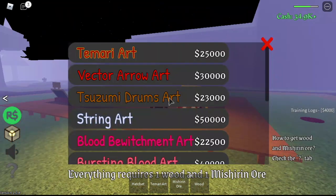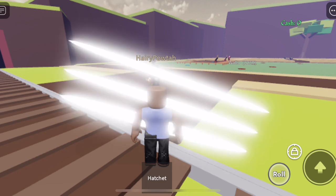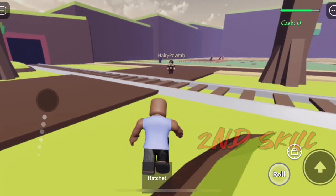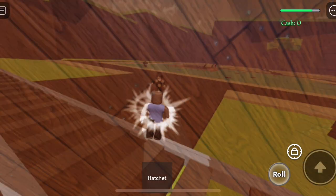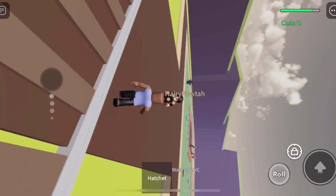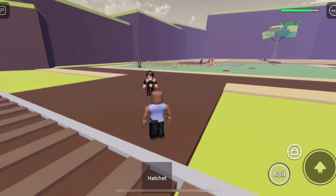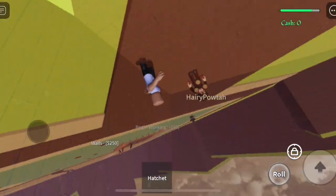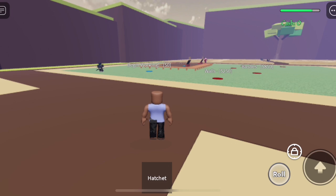Next up, we have the Chizumi Drums Art for 23,000 cash. This one's the coolest for me. For the second skill, if you get hit by it, your world will be turned sideways — even if you walk, it's disorienting. So cool, I really love this skill. Just a warning: you might get dizzy. What if this is faster and you have astigmatism like me? But anyway, that's it for the skills. For me, this is the best so far. Comment what you think in the comment section.